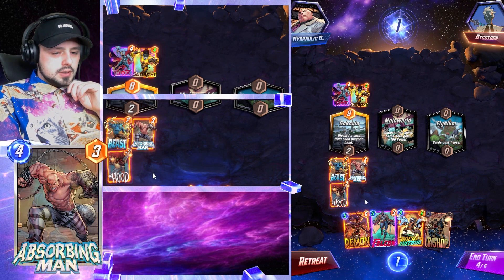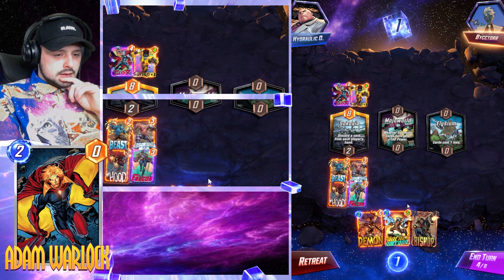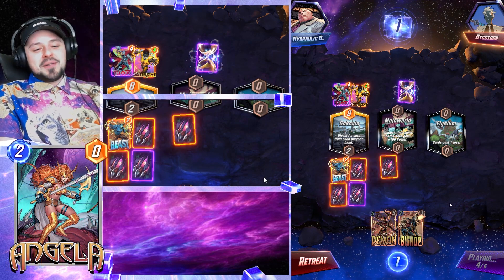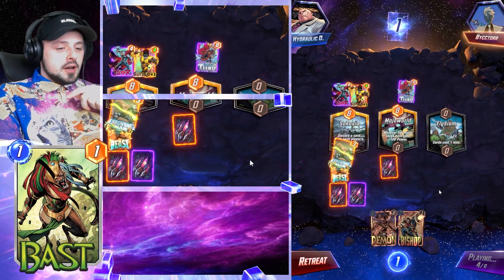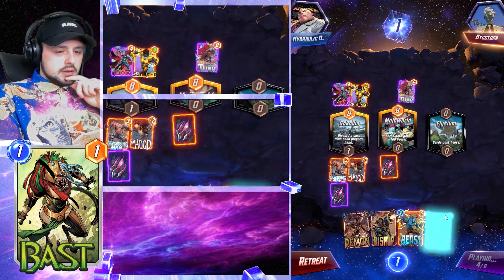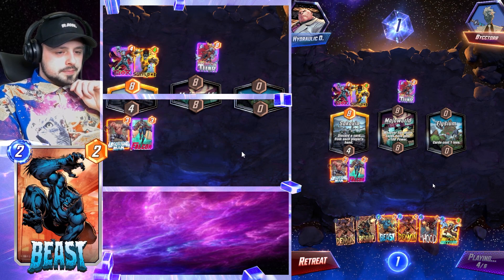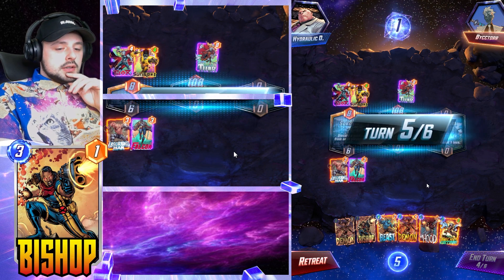We play another Hood, then another Falcon, and we can even try to buff up our Rocket Raccoon further. This Raccoon will have ten power by the end of this game. We get Beast back in hand — Beast costs nothing, the Demon is free — we bounce Hood and the Raccoon again. Oh my goodness, this game is insane.